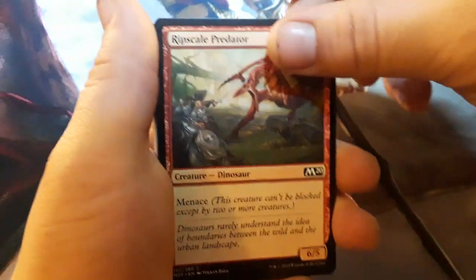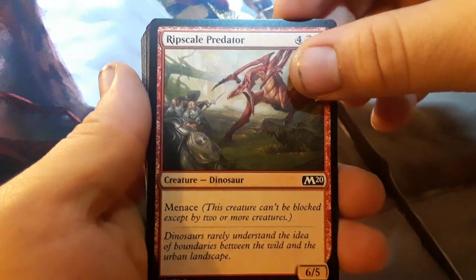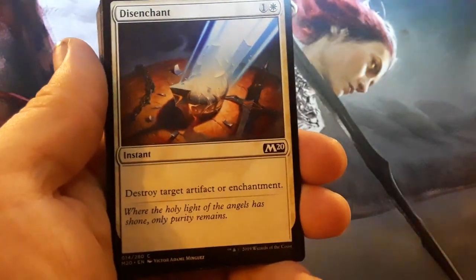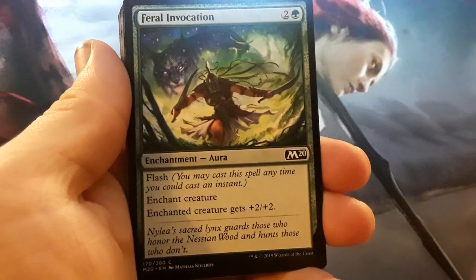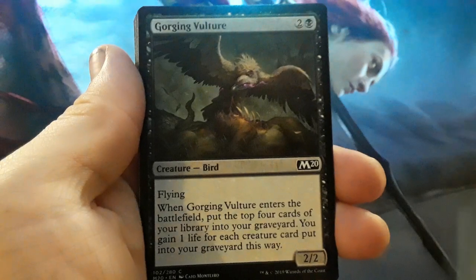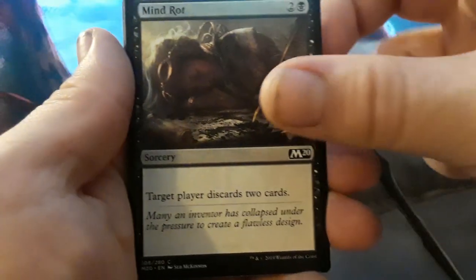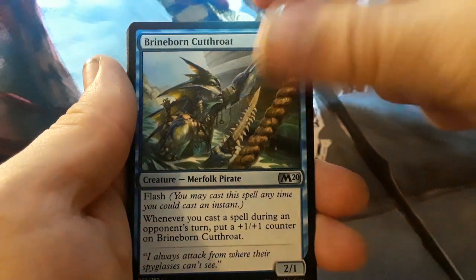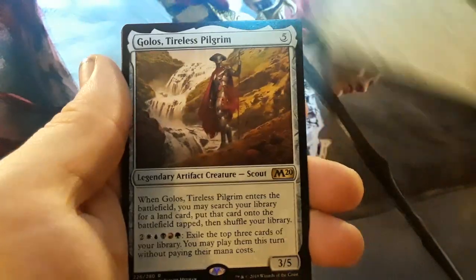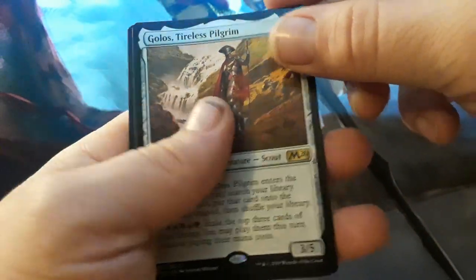I'm going to the next pack. I'm trying to open it in front of the camera like I've been doing — I'm just getting into my normal habit of just opening packs regularly. Root Scale Predator. Disenchant. Anticipate. Feral Invocation. Audacious Thief. Gorging Vulture. Tectonic Rift. Winged Words. Mind Rot. Sedge Scorpion. Lightning Stormkin. Brineborn Cutthroat. Devout Decree. And Golos Tireless Pilgrim. Token and Swamp.